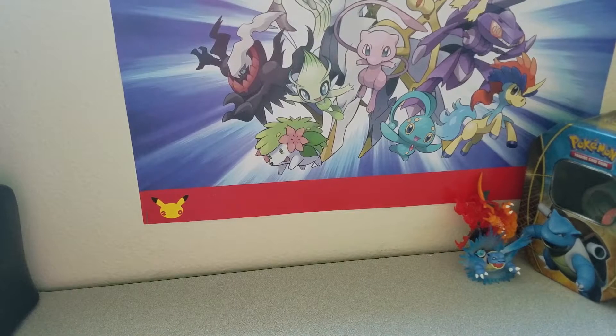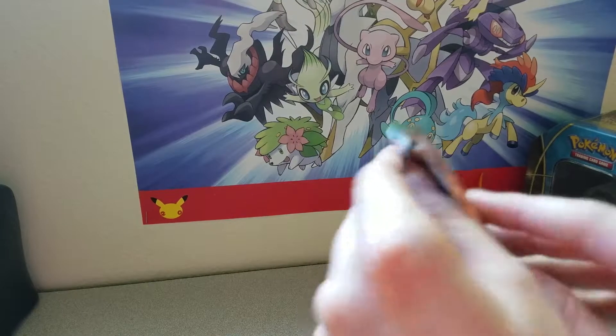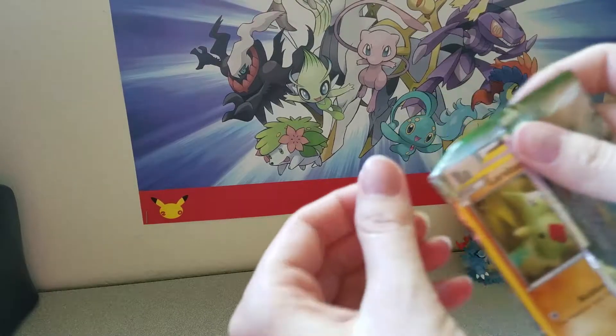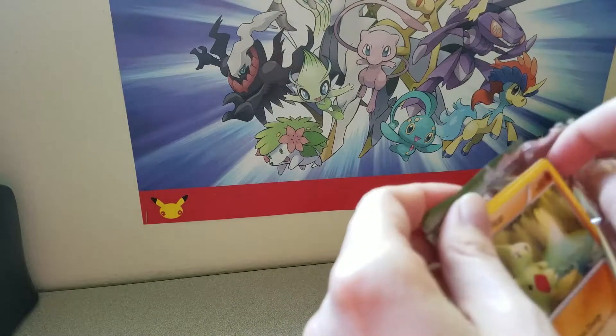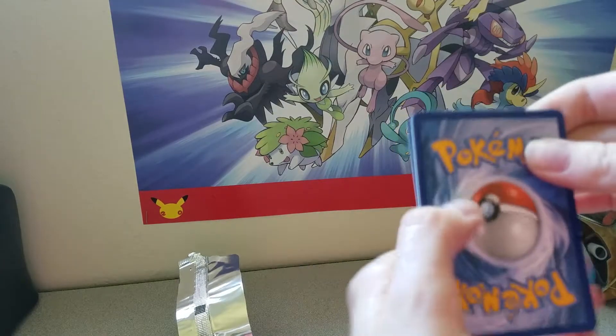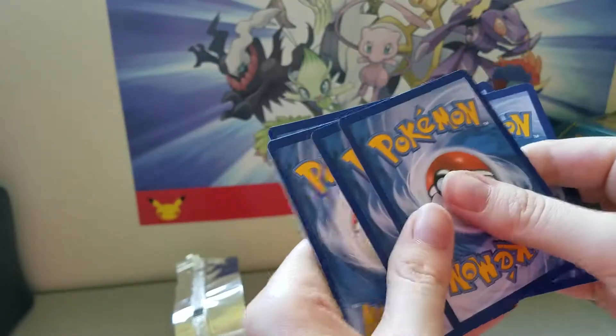And our final card is a Carbink Rare — just a tiny Carbink. And with that, we are on to our final pack, which is the Lugia Break Pack. A quick card to the side — we are going to go one, two, three, and two.